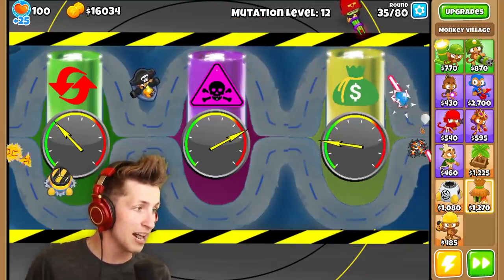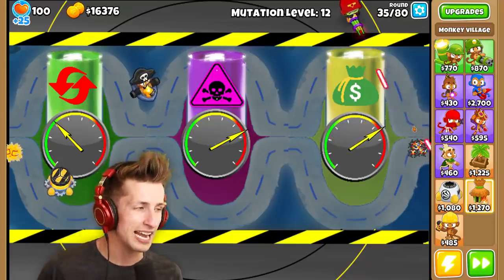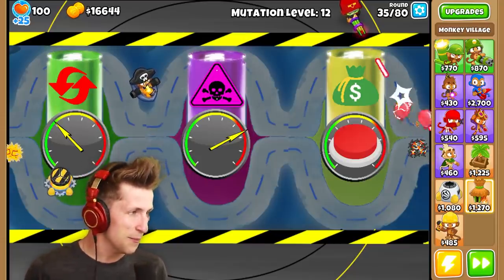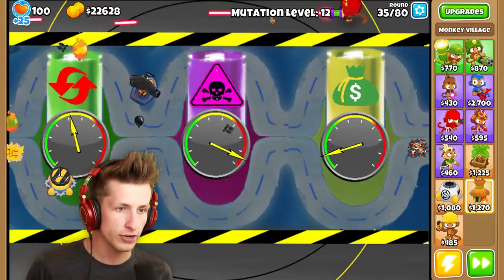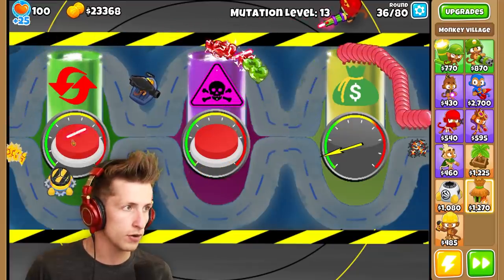More money — we're already at $15,000! I actually really like this — it's such a cool idea for a map. People are so creative. We're at balloon mutation level 10, so I'm going to have this reset the mutation back down. Resetting the mutation back down to level zero, and now we can focus on getting more money.